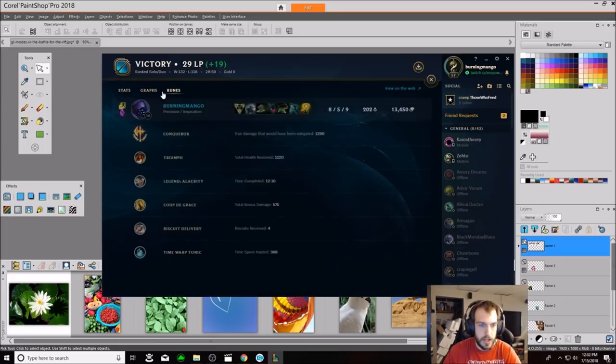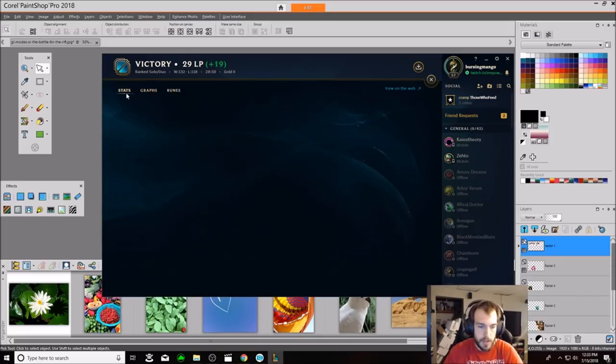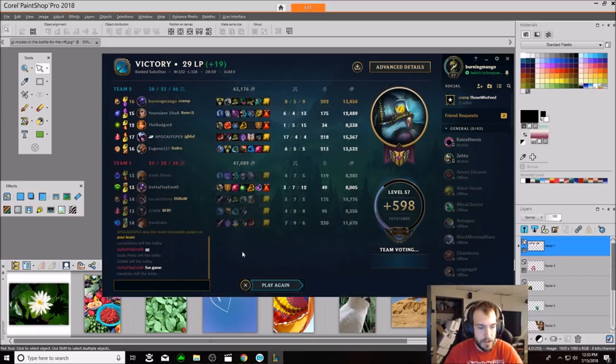Let's check out the stats. Time spent hasted: 368 - not bad. Got the extra movement speed there, especially since Celerity. With the Sorcery nerf, that's another justification. We did Biscuit Delivery but you have a couple of different options - you could go Cosmic Insight. There's a Korean guy who is Masters on Jacks who always goes Time Warp Tonic and Magical Boots to save the 300 gold. A couple different options. Hope you guys liked that one - don't forget to like, share, subscribe. Check out the info for my Twitch stream, come chill while we play. Later!